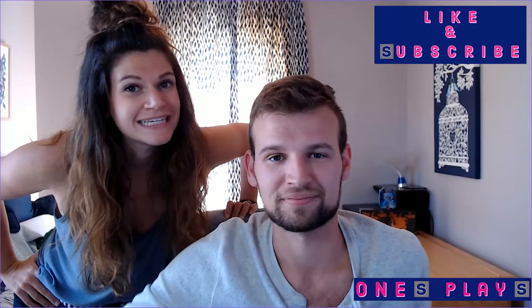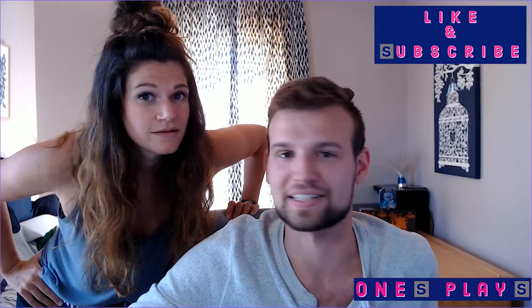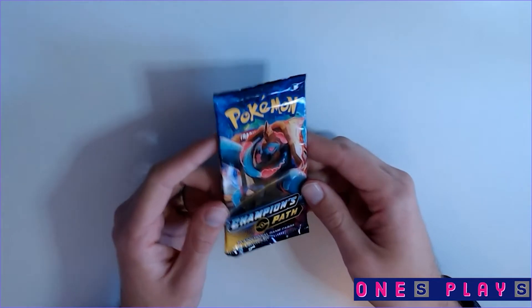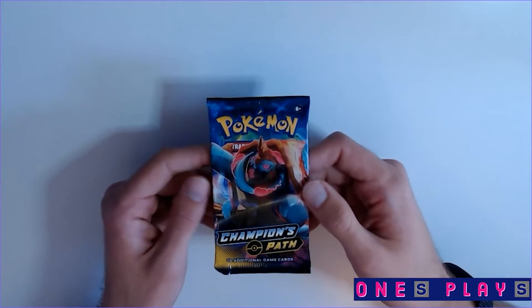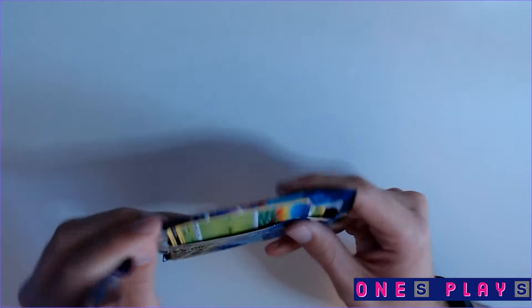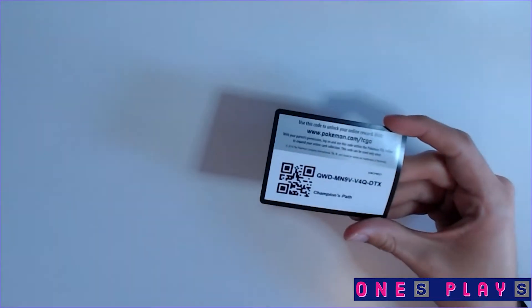If you like what you're seeing, subscribe and like this video — we post one every week. All right, let's get at it. Box number three. We pretty much just need the full art cards, the V cards, and obviously that shiny Charizard. We have almost all the base holographics already, so here we go.